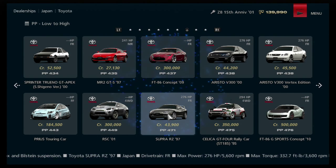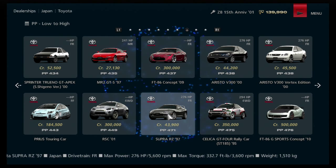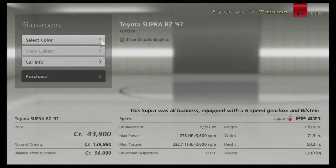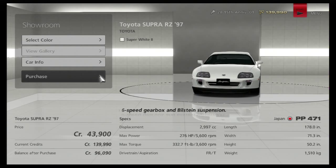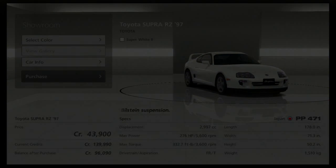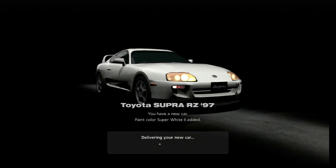What is going on everybody, it's your boy the Slap Train, welcome back to Gran Turismo 6 let's play episode number nine. Today we are buying a new car - the 1997 Toyota Supra RZ. I really wanted to pick this thing up for more than a few reasons. One, I want to compare this car from GT6 to Forza 5, and even Forza 4 for that matter, in terms of feel.